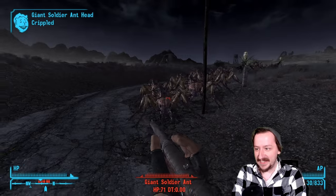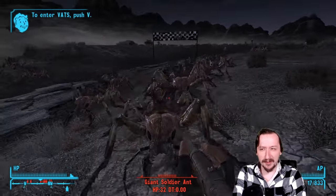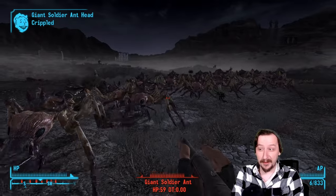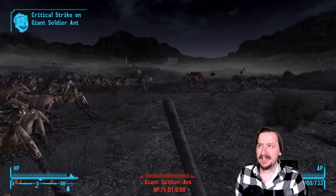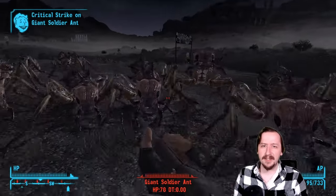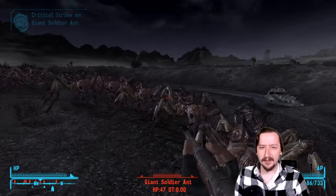The BB gun is potentially one of the first weapons you find in New Vegas. You can find one inside Goodsprings, and they're kind of rare weapons found throughout the world — a lot of them are just hidden around. Sometimes vendors will sell them, sometimes they won't. This is like your first weapon in Fallout 3, and it's been in almost every Fallout game. There was a BB gun in Fallout 1 and 2, I don't believe there was one in Tactics, there was one in New Vegas, and I don't think there was one in 4. It hasn't really changed a whole lot, not that it really needs to. It's a little Red Rider BB gun.